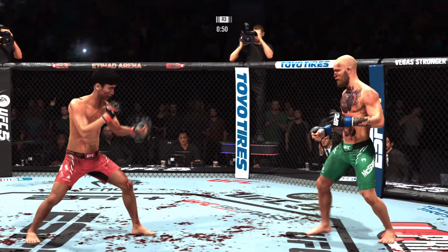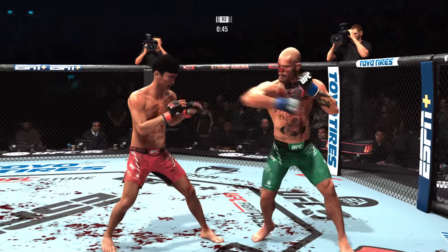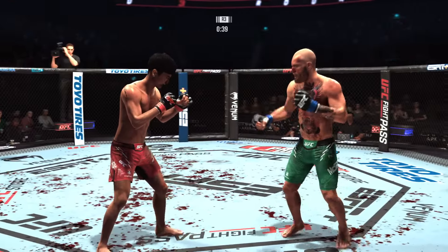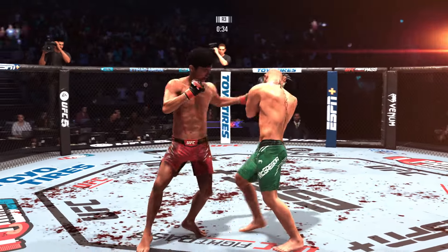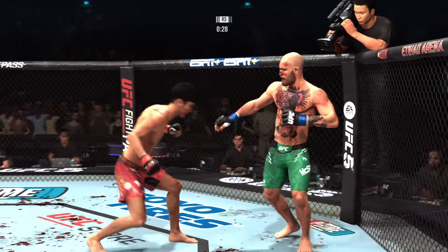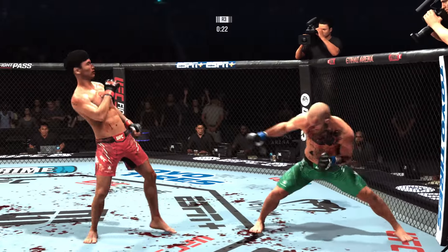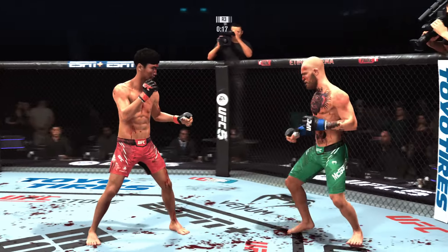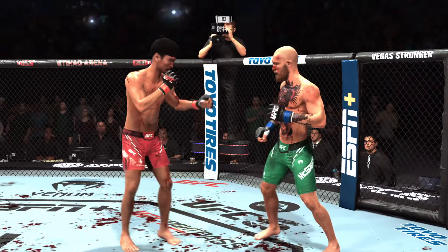McGregor's really bleeding something fierce now — that cut's not getting any better. Got the best cut men in the game, gotta think they're gonna be busy between rounds. That is a pinpoint left hand right there from McGregor. He has hurt him. Massive hook lands, and his opponent seems to be on his way out of the fight. 20 seconds left. We talked about that reach advantage — McGregor using his length in that situation. Choi's nose is bleeding.